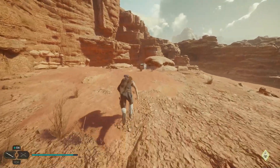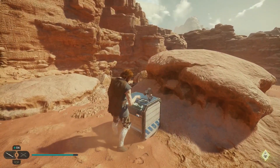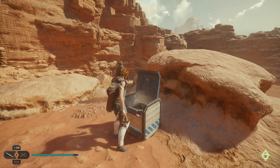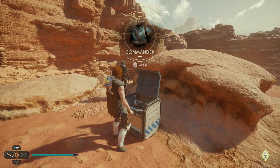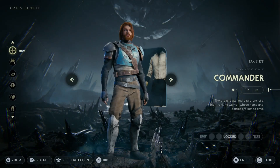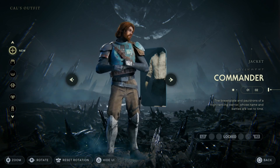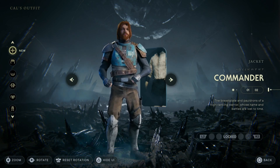Jump up and grab that. Open up the chest box and you'll get your first piece of the Commander outfit. Equip it — this is the breastplate and pauldrons of a high-ranking warrior whose name and battles are lost to time. It looks pretty dope.